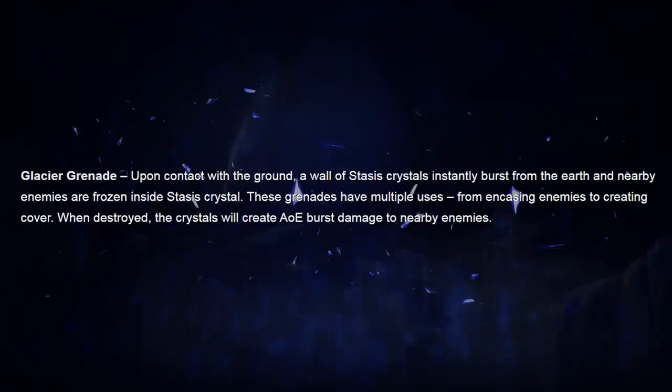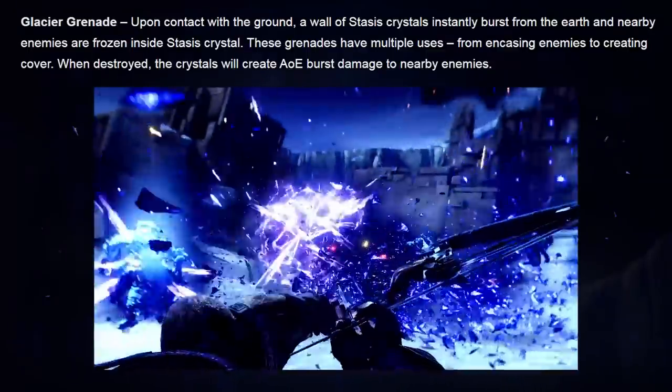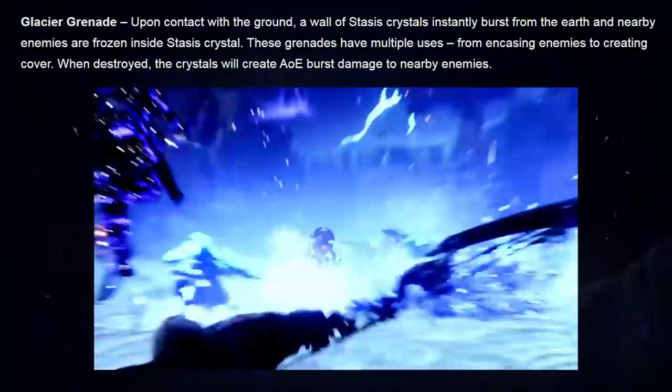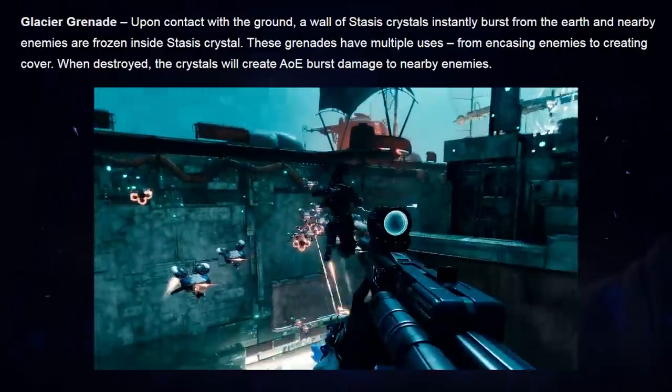Next we have some really mind-blowing new info: descriptions of the brand new Stasis grenades. Starting with the Glacier grenade — upon contact with the ground, a wall of Stasis crystals immediately bursts out from the earth, and nearby enemies are frozen solid inside a Stasis crystal. These grenades have multiple uses, from encasing enemies to creating cover. When destroyed — I'm guessing you can shoot and break them like a Titan barricade — the crystals create area of effect damage to nearby enemies. Out of all the new grenades, the Glacier grenade has by far the most creative potential. Cracked players in both PvP and PvE are going to find ways to use these to get higher than they normally should, find new angles, new ways of ambushing the enemy. Glacier grenades are going to be wild — mark my words.